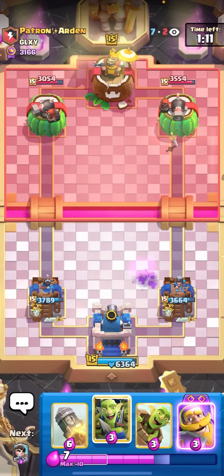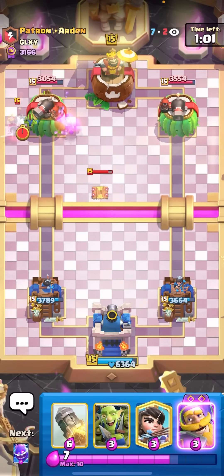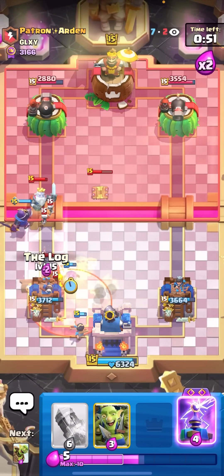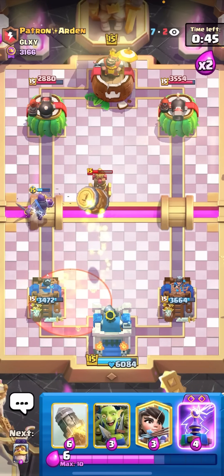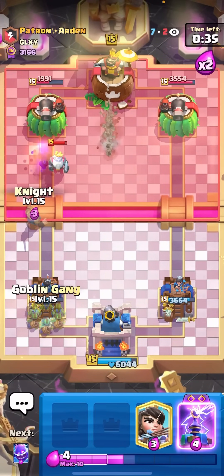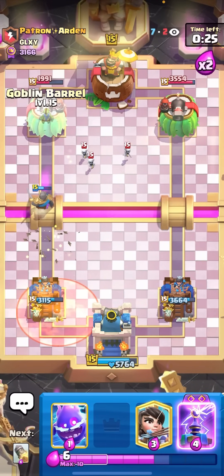Goblin Barrel to force out the Log — nice. Princess the bridge on that Fire Spirit — I don't want the damage on the left. E-Spirit, then Tesla plus Log. I'll take one Goblin hit but I'll get a King Tower activation — insanely good for a matchup like this. Activating King Tower makes Drill defenses way easier, going from nearly impossible to somewhat possible. Evo Knight in this matchup is the best way to get away with Rocketing their tower. He's going to Drill Poison — with this damage advantage I think I can barely scrape out a win with perfect defense.